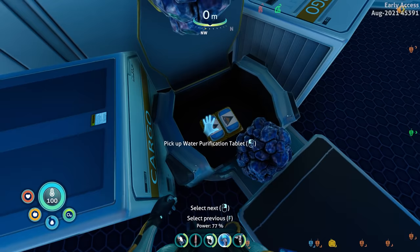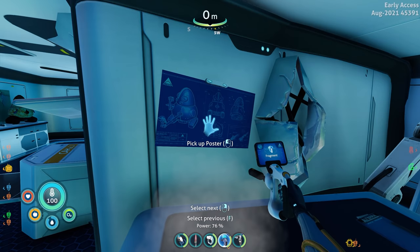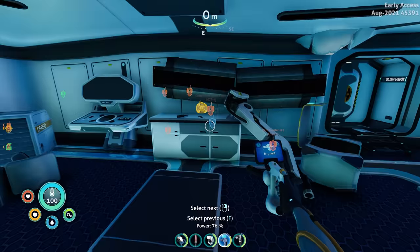Anyway, I guess I'll get rid of the titanium. Water purification tablets — 'can create drinkable water as you explore the snowy surface.' And there's a spy pengling poster on the wall, cool.